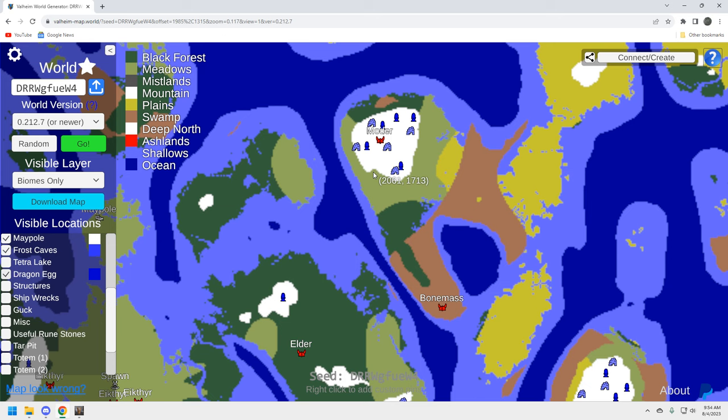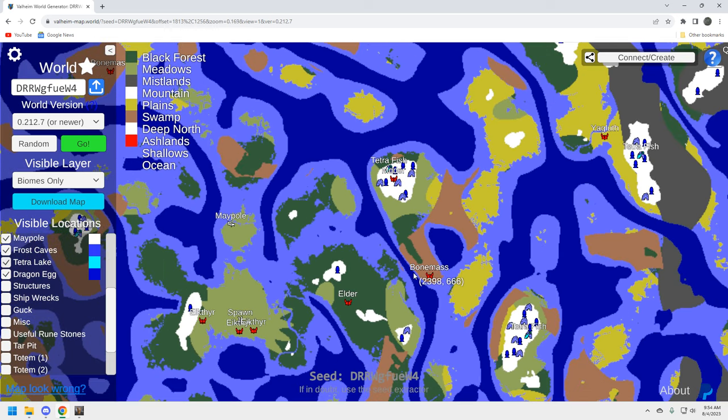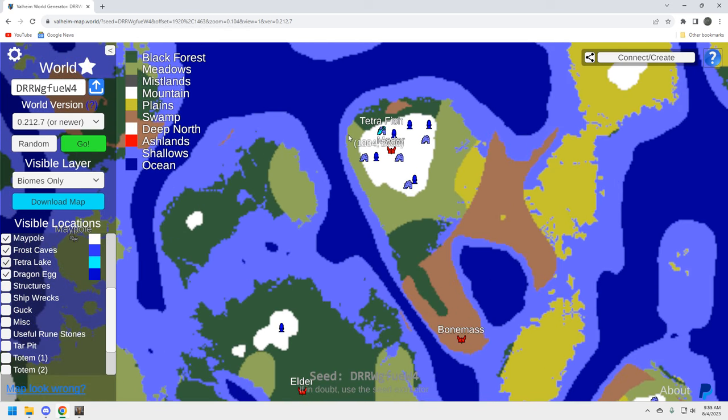For the eggs — you need three to spawn Moder and you want at least three at the Moder spawn because they're heavy to drag up. They're in the biome, so that's close enough. It's a solid mountain biome: you've got the frost caves, the eggs, and you're probably going to find silver in there too. There's also one tetra lake here — a rare fishable lake found in frost caves where tetra fish are found — so that's pretty cool. Very solid Moder location.